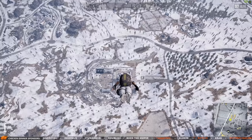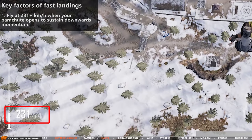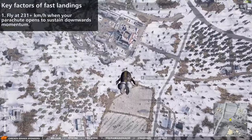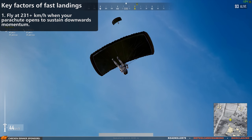The most important thing is that when your parachute opens, you must fly at at least 231 kilometers per hour vertical velocity. Because then, you will continue to fall during the opening of the chute. Just look how I overtake these people — I'm behind in the beginning but I still land before them because I'm flying at that vertical velocity.